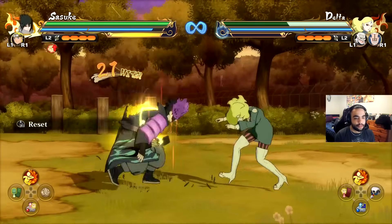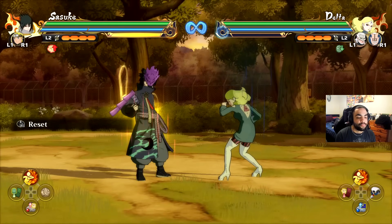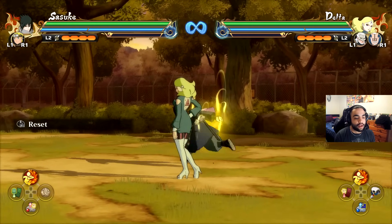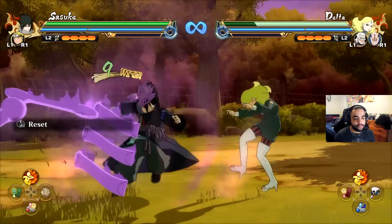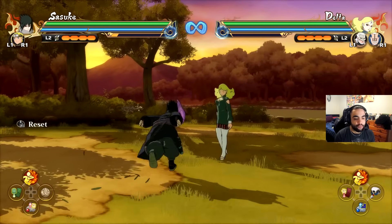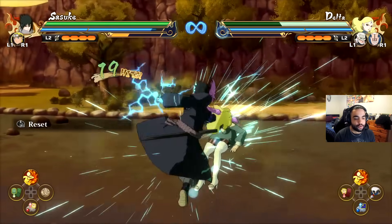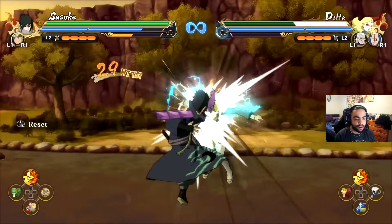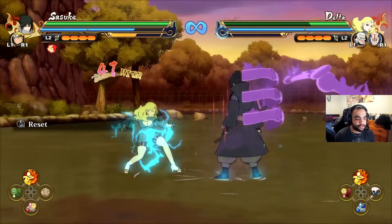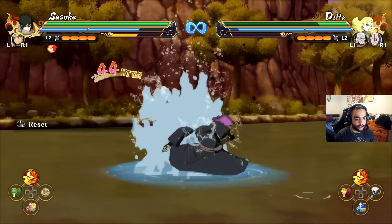It's the same with the Rasengan — Rasengan actually causes a stumbling stun, so I'm able to continue the combo as long as I'm fast enough. It's the same with up combos — they knock the opponent into the air and there's a set amount of time before they can recover, so you basically want to make sure that you dash up before they recover. Wait for the knockback and then convert into ground with Sasuke, and then you can do your really cool combo.